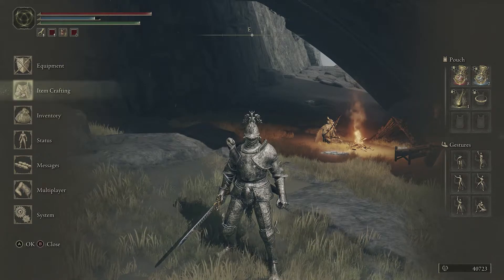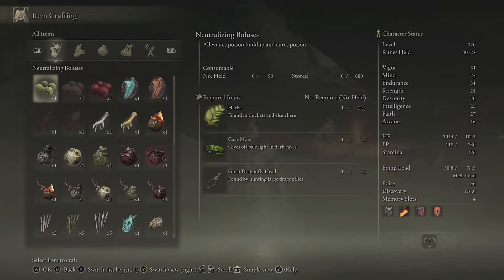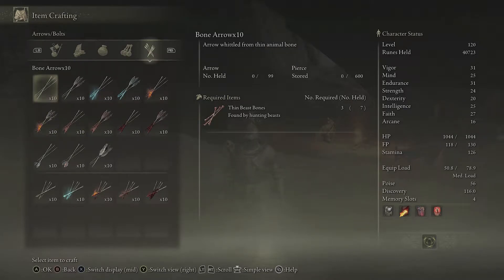When you look in your item crafting and you're going to craft arrows — I'm hitting RB to go across to arrows — you can see the components required, but it doesn't tell you the stats of these arrows. You have to craft them first to get an idea. To give you some idea, you can have bone arrows, bone arrow fletched, magic bone arrows, fire bone arrows, rock bone arrows, blood bone arrows — so many different types of arrows, and also the same sort of thing for bolts if you're going to be using a crossbow.